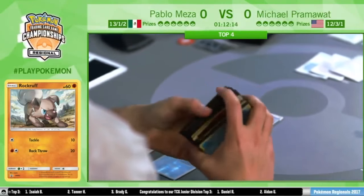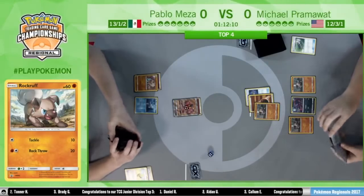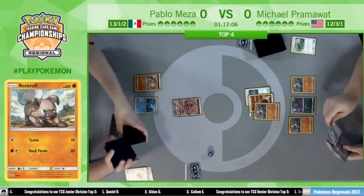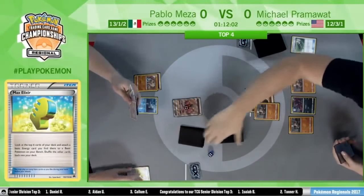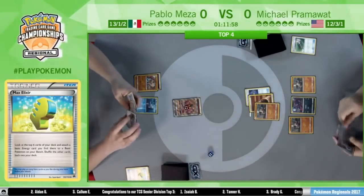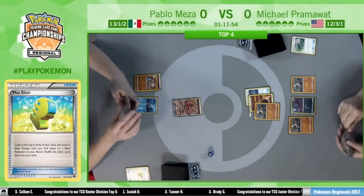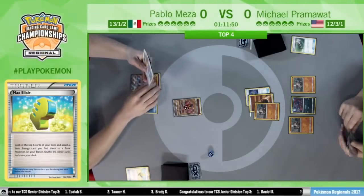With all of Pram's turn, unfortunately his hand's not very good — he didn't really play a supporter. And although he does have a Zoroark in hand, the Zoroark on the field is very susceptible to being knocked out with just a Guzma. Guzma plus Bloodthirsty Eyes can lead to a lot of bad plays, and I think Pram is just hoping that's not what happens here.